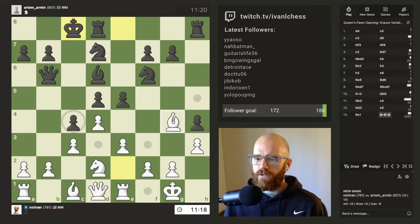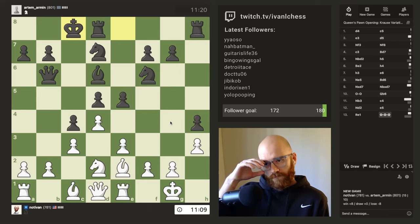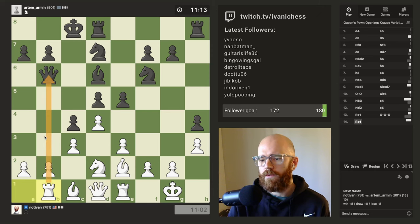I could always trade off some pieces and get my queen out. He castled queenside, so maybe I should try to harass his queenside as much as possible. I think for now I'm just going to put my rook on the same file as his queen and hope for the best.